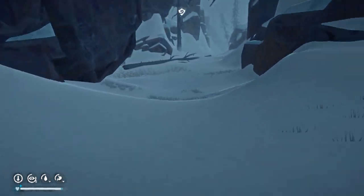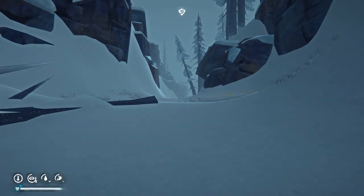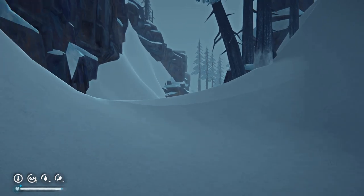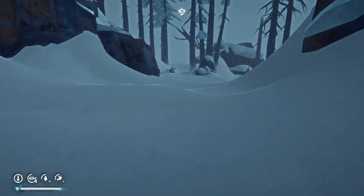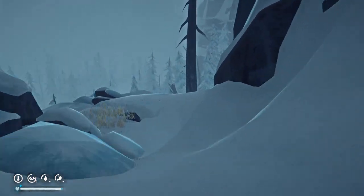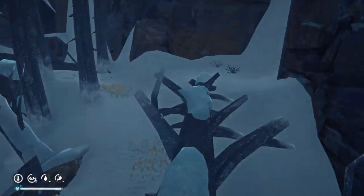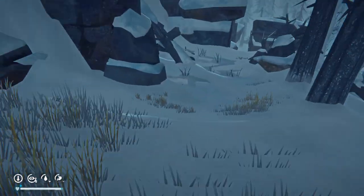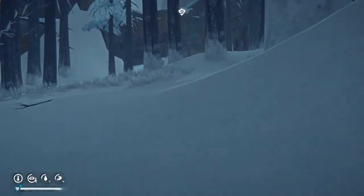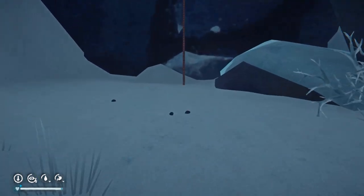We're starting here from the cave system to Mountain Town. We're in the southern part of Hashtriber Valley, on the southern edge of the map, and we are going east. We're looking for the rope climb that will take us up to the level where a few different things are, including the mysterious signal fire.